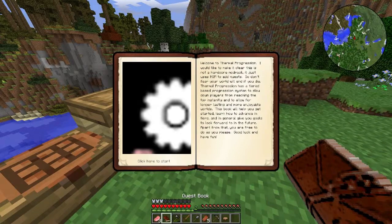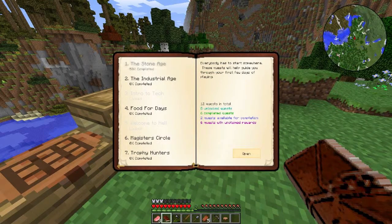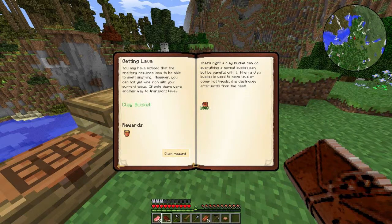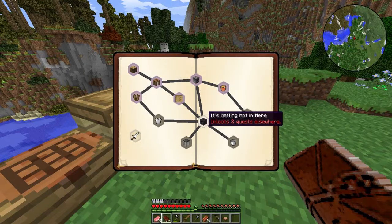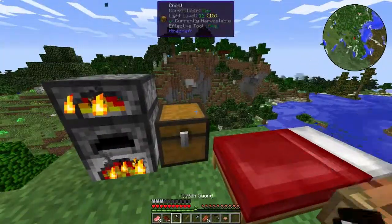Let's go ahead and look at the quest book to see what I've done. We're 50% done with the Stone Age, so we're almost to the industrial age. We can start on Food for Days. We got 'Getting Lava' and the lava clay bucket done, and we're on 'It's Getting Hot in Here,' so we gotta make one of everything at the moment.